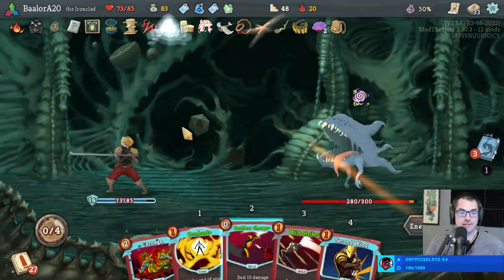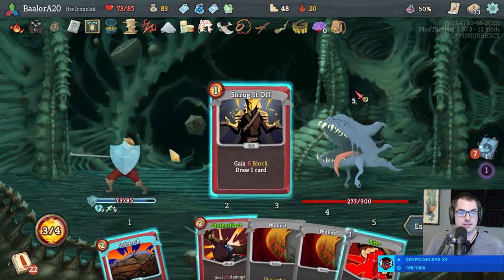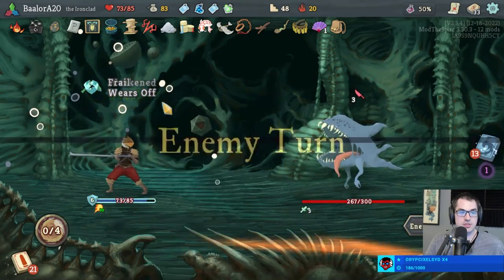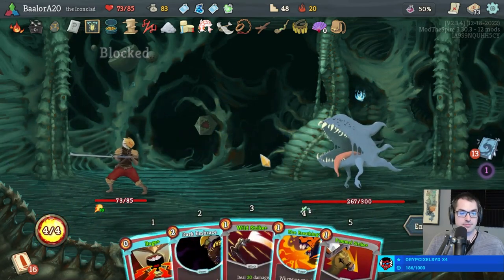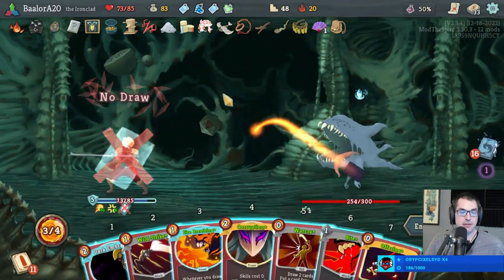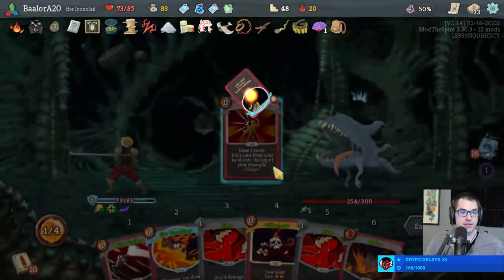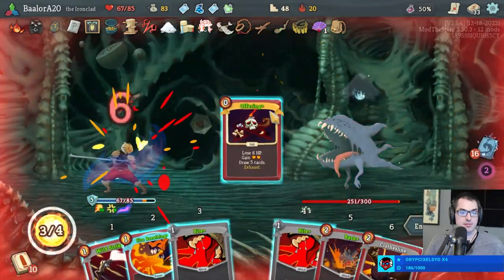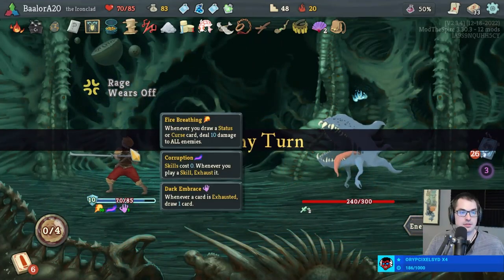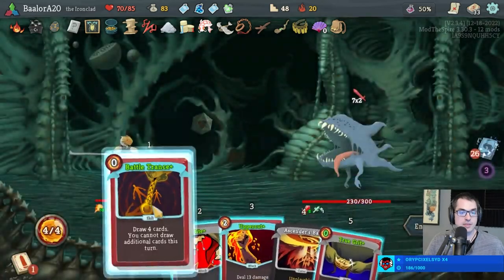Shrug. No debuffs from here. Corruption first. Actually — Offering into Dark Embrace and then play it — that's perfect. Alright, good luck doing literally anything.